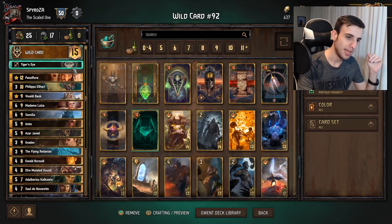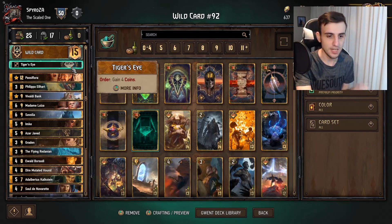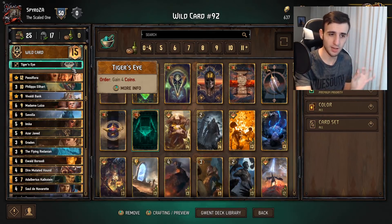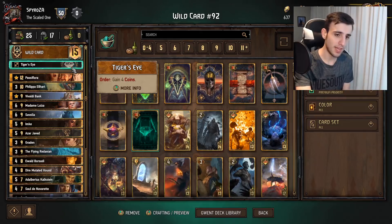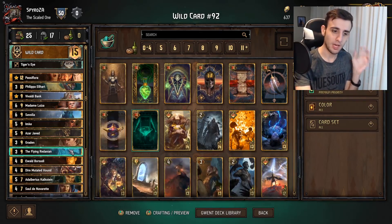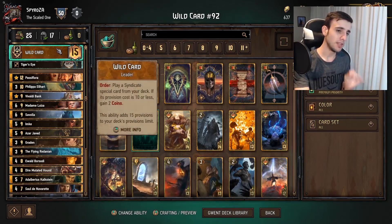So the first thing we have is Tiger's Eye — Order: Gain four coins. That is the stratagem. The reason we're running this is because you want to get to Hoard Nine, meaning you want to have nine coins in your bank. The reason for that is when you reach Hoard Nine, you can get out your Flying Radian and get a lot of value with things like Sal — but I'll get to that in a bit.